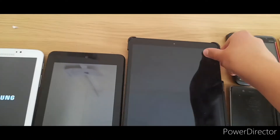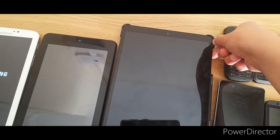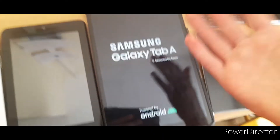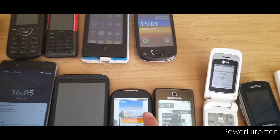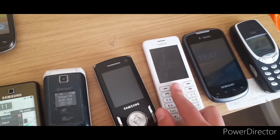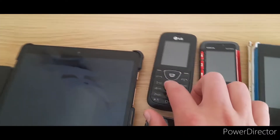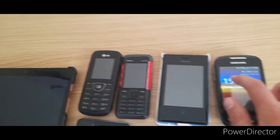Anyway, you already saw me turn it on before so let's just move on. This one's a Samsung Galaxy Tab A on Android 11 and it works — I got it on Argos for my mom. This one also from my mom, this one from my grandma, this one from the repair center, this one also from my grandma, this one from eBay, this one also from eBay, and this one also from my grandma.